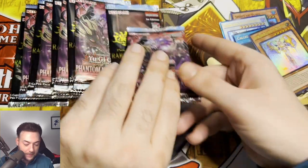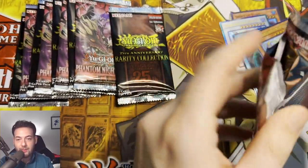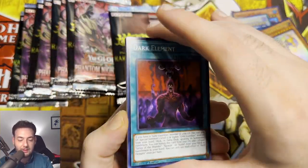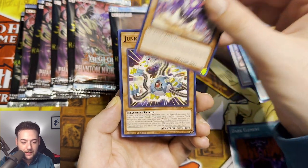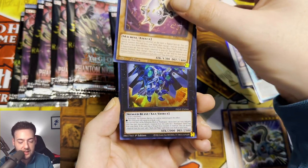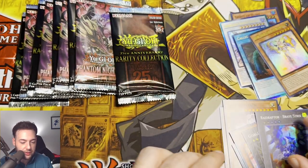We might strike out on the Quarter Century Secret Rares here. We've got another Phantom Nightmare. What can we pull else from this set, guys? Dark Element, Goblin Boom Mash, Junk Dragonlet, Time Reloader, and Raid Raptor Brave Strix.